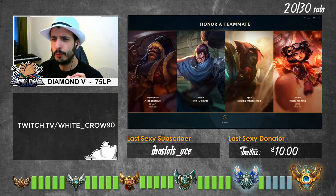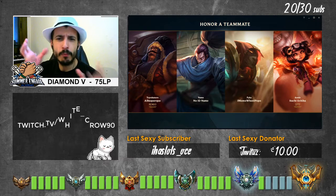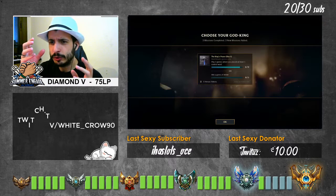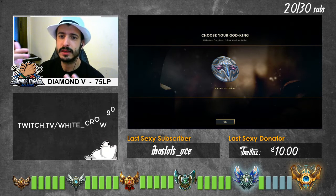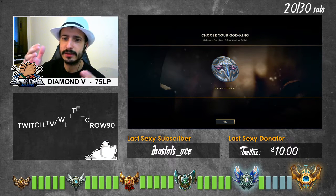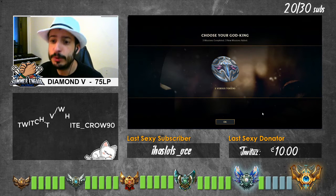That's pretty much it — that's the way you fight against Nunu. I didn't stomp, but it wasn't meant to be a fancy stomp game. I wanted to show you that even when you don't stomp, you can win games if you play properly — or even if you make mistakes — if your strategy is good. And in this situation, I think the strategy was pretty good. So, that's pretty much it.